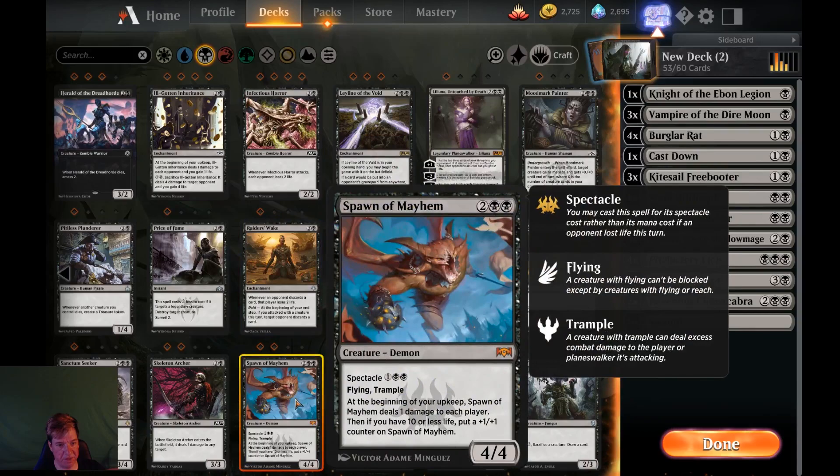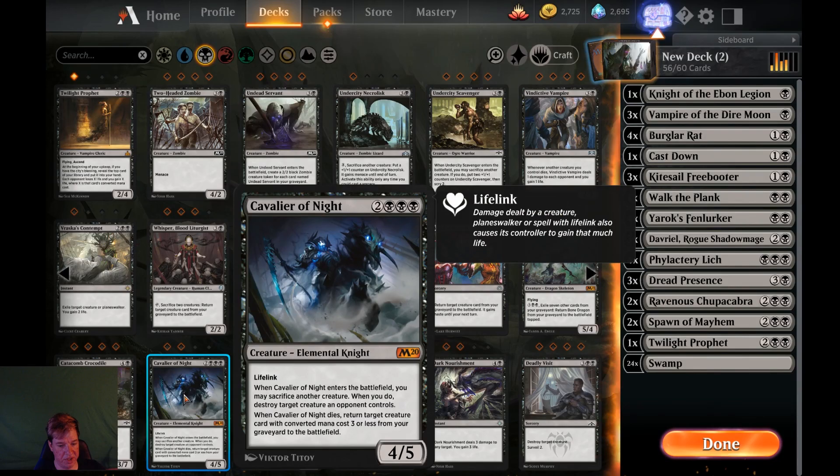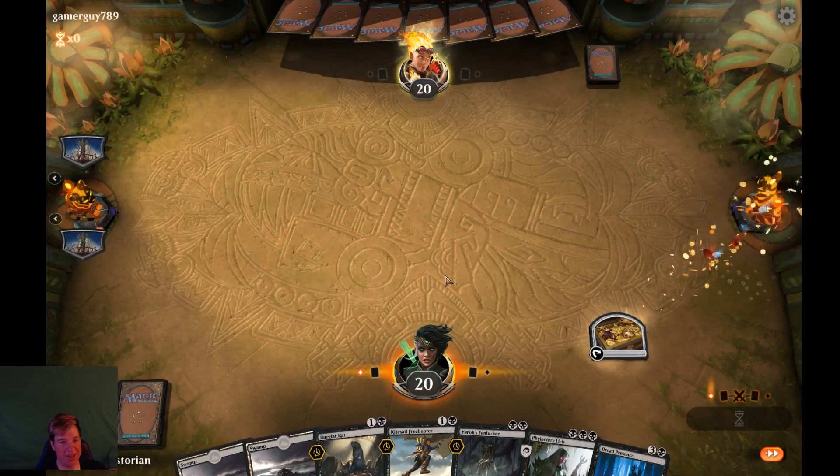Twilight Prophet — you're pretty solid. Cavalier of Night? Pretty solid. Doom Whisperer is beefy. That distortion? You can save up the mana and hit their whole hand — I'm going to put one of those in. You know what, screw it — we'll play 61. We're going 61. All right, we got tons of stuff — we got the Lich! We got the Lich and hand-messing and everything. Let's do this. We're going to do a second-turn Lich.